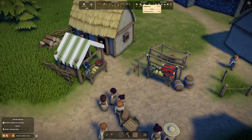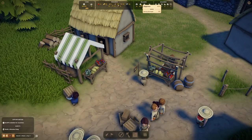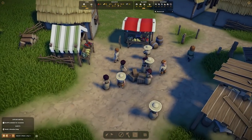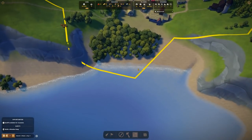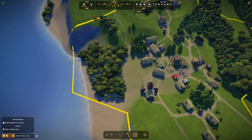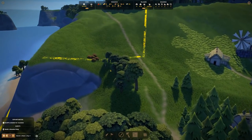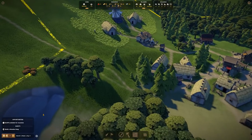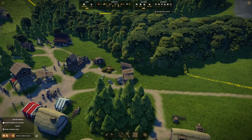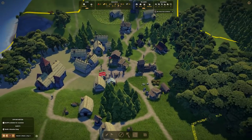That will start selling bread - happiness is already at 98! We didn't necessarily need the bread but we can't seem to keep on top of the berries, so bread was definitely the way to go. Next time we can also get a fishing hut down here which will be worthwhile. I'm pretty much going to try and do all of this as residential down to the fishing hut.